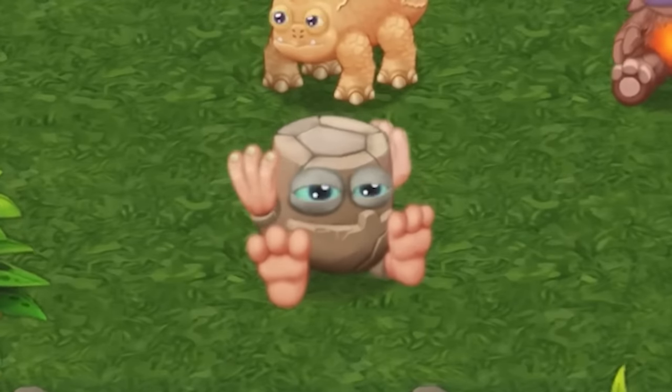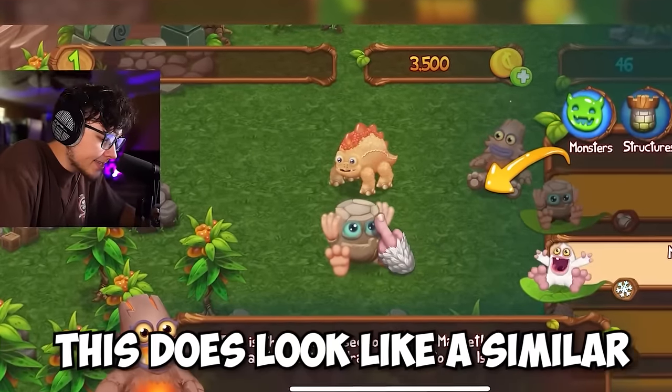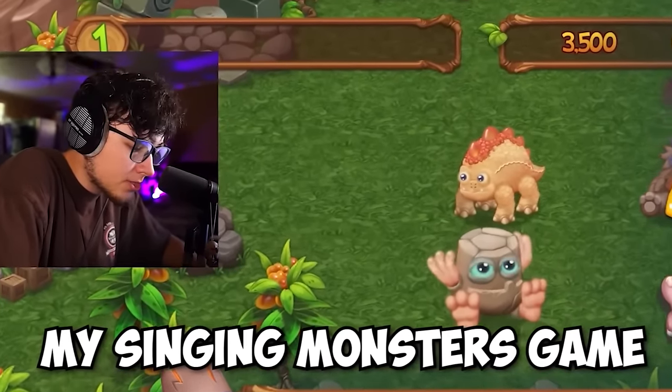I can't get over how cute Noggin is. We can also get other monsters from the market — this looks similar to the normal My Singing Monsters game. We're going to buy Mammoth. I wonder what Mammoth is about to sound like.